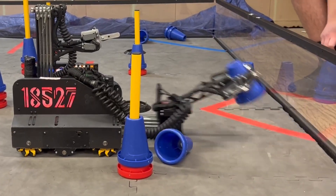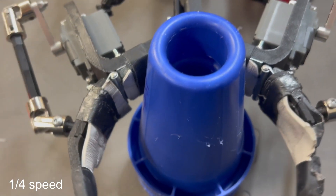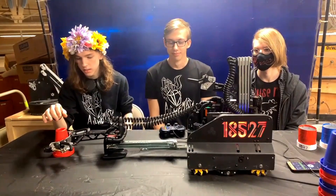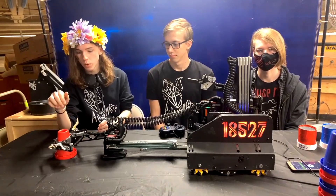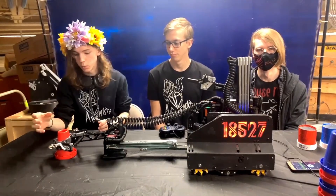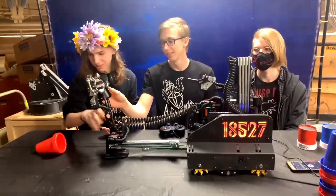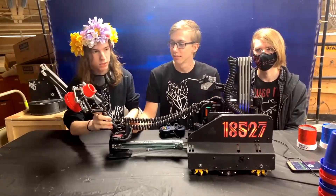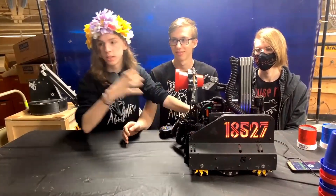You guys have a very unique claw design — definitely a lot of pocketing going on there, and I see that servo linkage on the side. Walk us through your claw design and any major upgrades you've made throughout the season. The claw design is just basic linkages on the other side that bracket it and re-center it. The reason we wanted to do this design over most others is that it was really good at over-centering and making sure the cone was in a consistent position for our transfer. The claw is very secure, comes back to a consistent position.